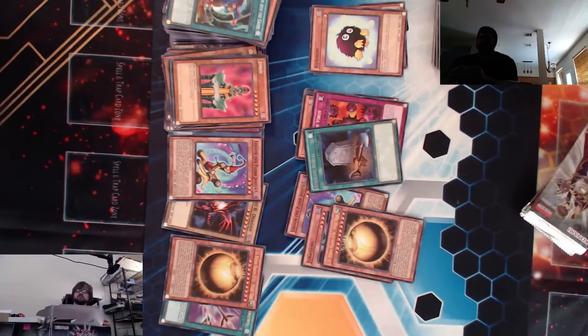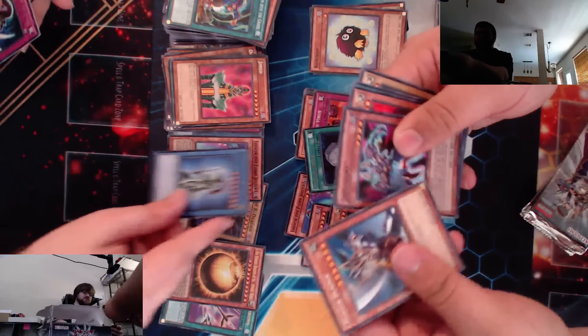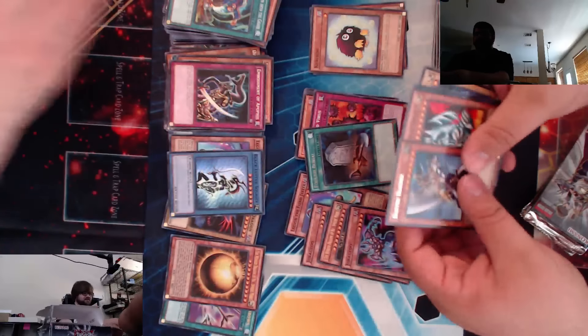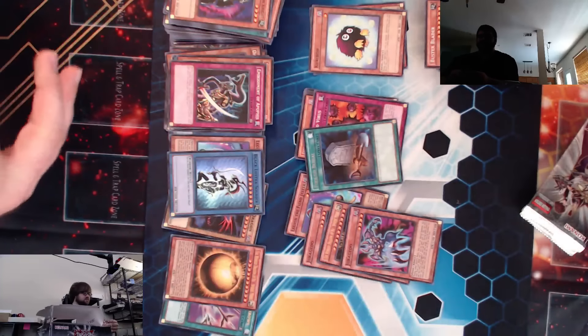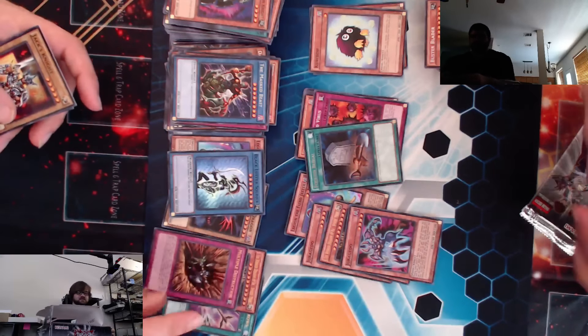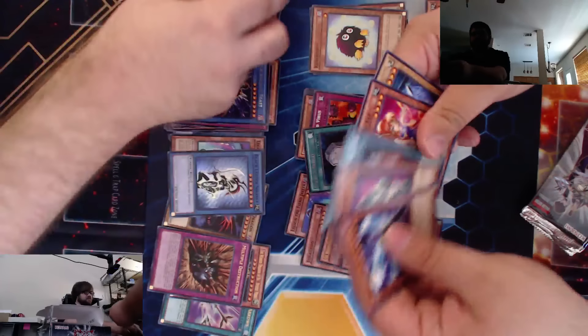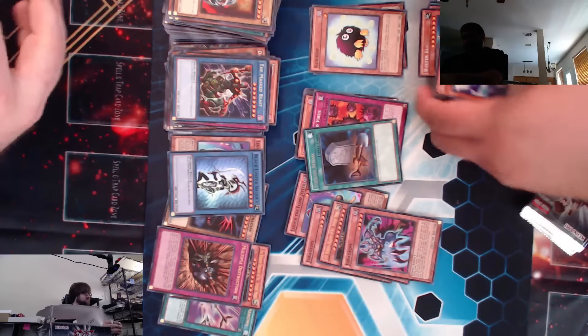This set has a lot of staples. Buster Blader. Super Rare Black Luster Soldier. Another Jurriac Jalado — oh, that's cool. I got a Toon World, not a Toon Table. Multiple Destruction. We got all the ultras — there are only three of them. Four... I guess it's four ultras a box, maybe.